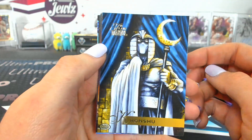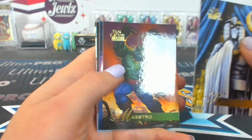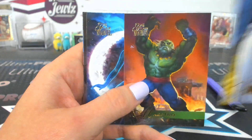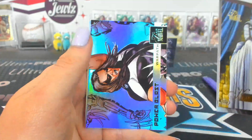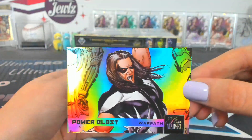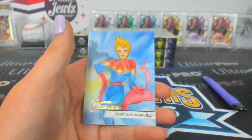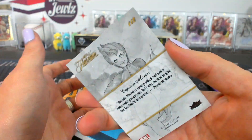Nine — Khonshu? Is that his name? That's his name. Mysterio, Maestro. Singularity Ghost, Power Blast Warpath — that's rare. And a Captain Marvel Flarium on 12.